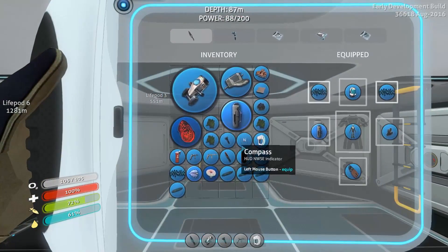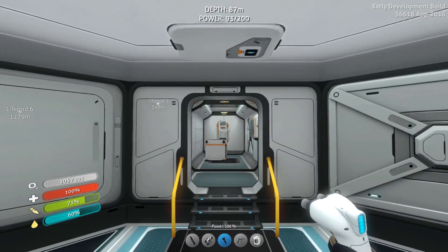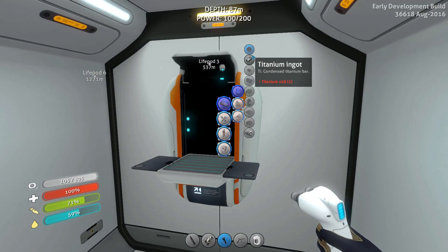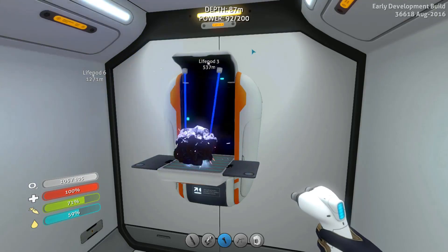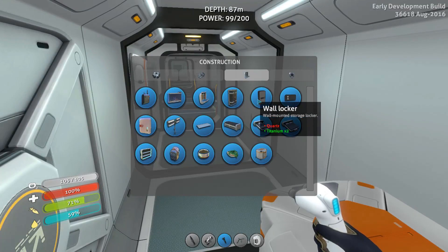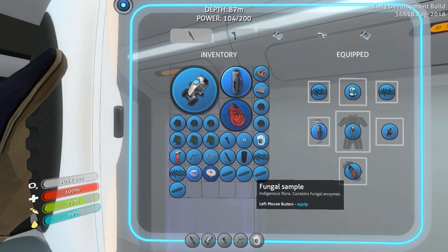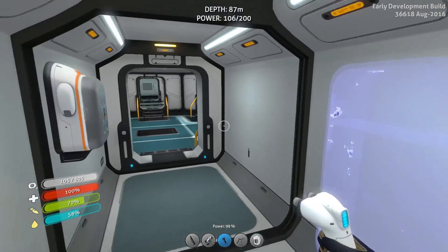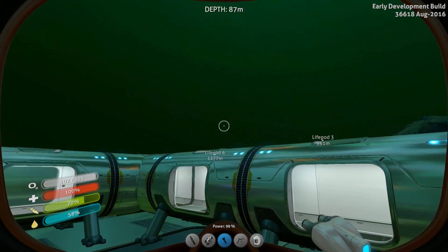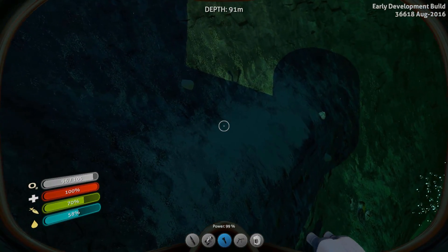Do I have any titanium on me? No. But I do have a fabricator which can turn that metal salvage into delicious titanium, which is what we always want. Give me all that titanium. We need some storage, so we might as well get a wall locker in here. I don't have quartz on me — I'll have to go pick some. I'm pretty sure I saw quartz around here. And here's the actual entrance — I feel this is a nice little shelter. You could probably guess that we're in the mountain biome based on just the way that's all set up there.